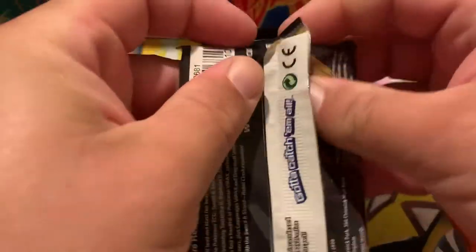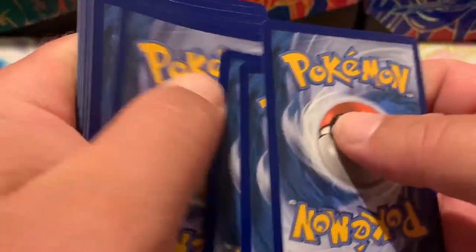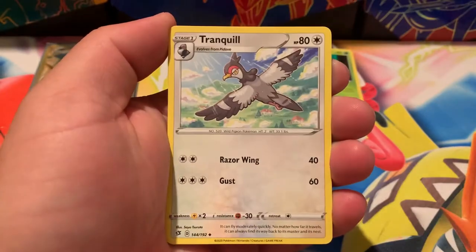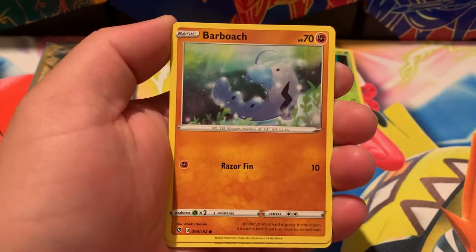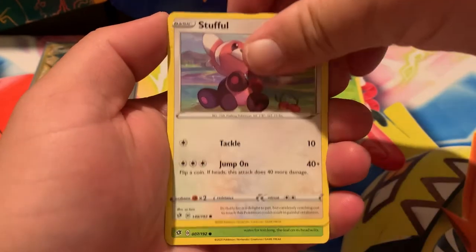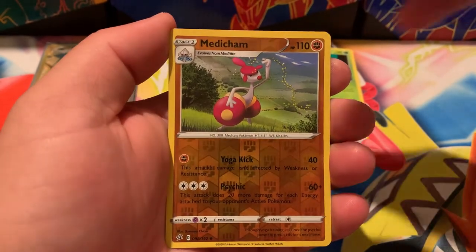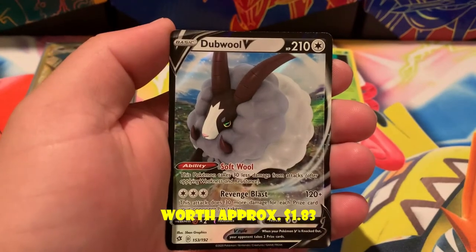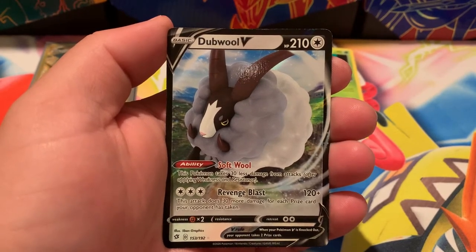Now for our final pack — an Italian pack of Rebel Clash. Final code of today's video. From the front: Steel Energy, Tranquill, Horror Energy, Heatmor, Barboach, Arrokuda, Stufful, Lotad, Growlithe. The reverse is a Medicham. Oh really?! Double V — I think this is my third one; I got one in last week's video too.